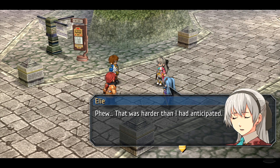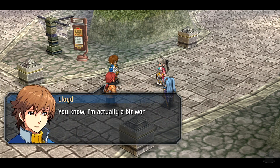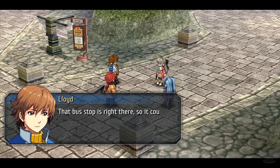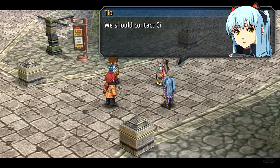Phew. That was harder than I anticipated, kinda surprised to be honest. I patrolled these parts a bunch of times back during my CGF days, but I'd never seen anything that tough before. And I'm actually a bit worried it was roaming around the middle of the highway. That bus stop is right there - that could have put people in danger. Suspending the service was likely the best course of action. We should contact City Hall to inform them of our success.